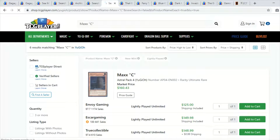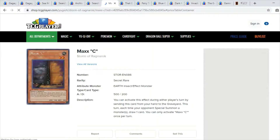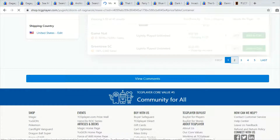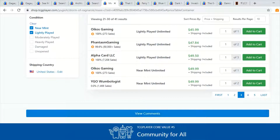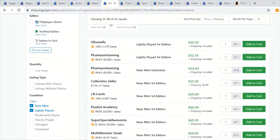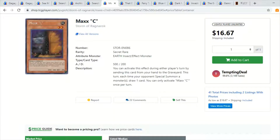Moving on to another banned card — Maxx C. This is probably the most powerful hand trap card we've ever had in the game in my opinion. The ultimate rares are at a crazy price point. I want to focus on the original print first edition secret rares from Storm of Ragnarok. Everyone has been anticipating this card to come off the ban list. The original prints are still going for a lot of money — first editions start at about $50 and just go up from there. This card has been banned for a very long time.